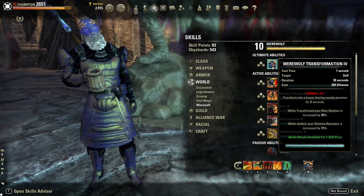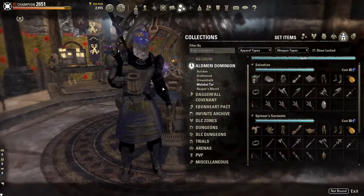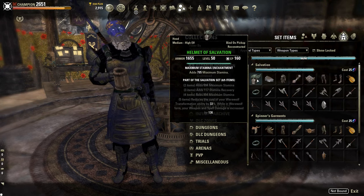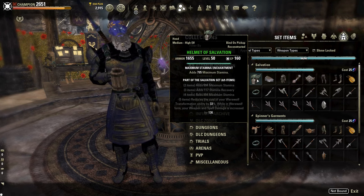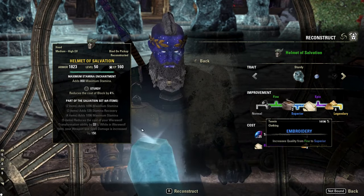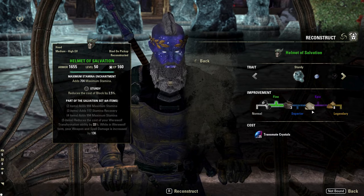This recipe drops during the Witch's Festival, or you can buy it or the food off the Guild Traders. A set that pairs well with Werewolf and the Pack Leader's Bone Broth food is the Salvation set. This is an Overland set that drops in the zone of Malabal Tor, and the fifth piece bonus reduces the cost of your Werewolf ultimate by 33%, and while in Werewolf form your weapon and spell damage is increased. If you gold this set out, it will not increase the 33% reduction, but it will raise the weapon and spell damage up to 150, as well as the 2, 3, and 4 piece buffs.